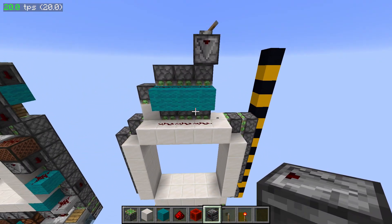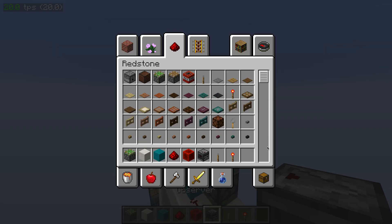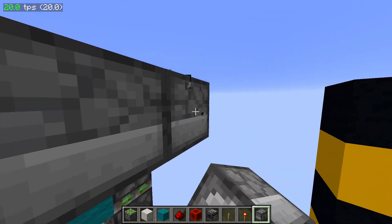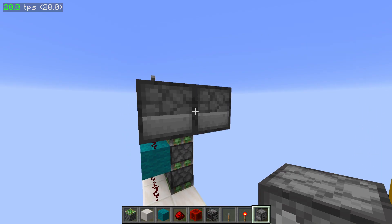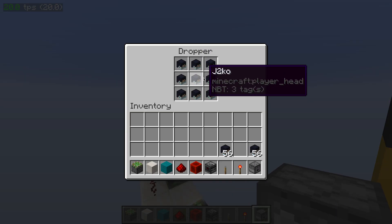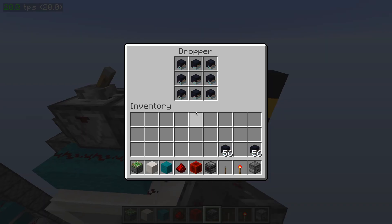What we're going to do is place the observer above this right dust for this input here. I'm going to have two droppers to silence each other — just grab whatever items you want to silence them. I'm going to use my items here. Remember, they have to be different items so they don't mix and just flow into one another.